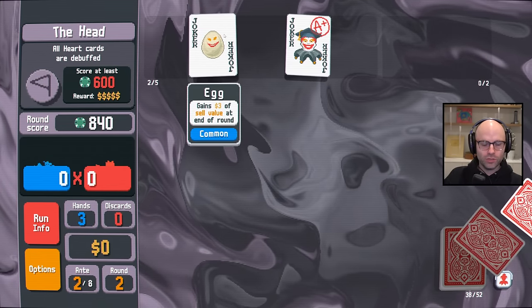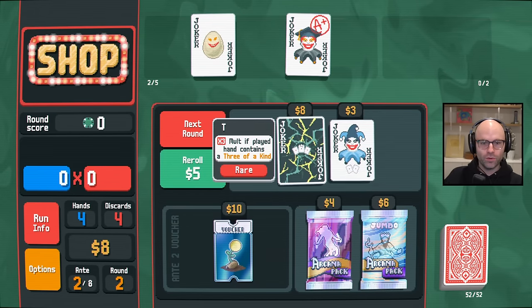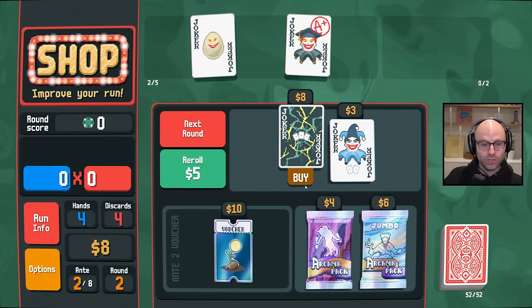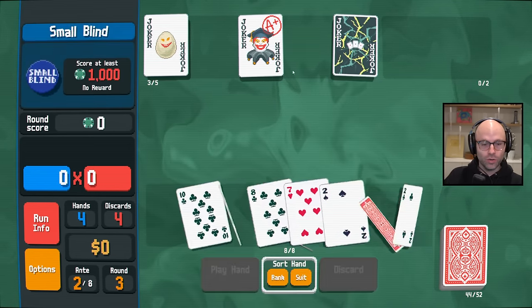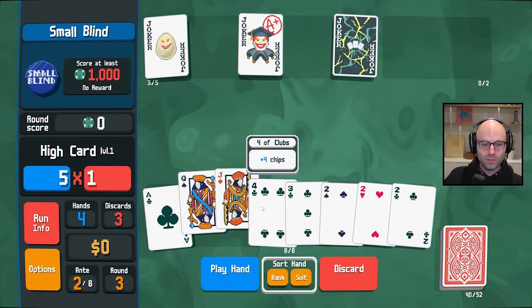Now the question is, do we have enough money to buy a rare joker? We may have to sell Egg Joker, but that's kind of what it's here for. We don't have to sell Egg Joker — it's actually a completely playable card. A much, much easier joker to take advantage of than we're used to.